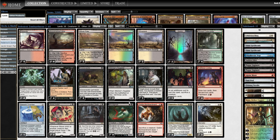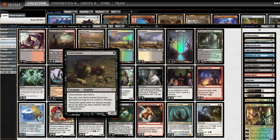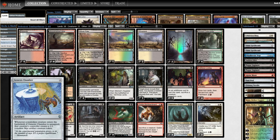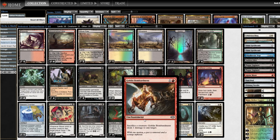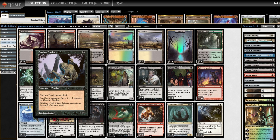Interesting choices in this deck outside of the core shell: Genesis Chamber was a 3-of in a Zombardment 5-0 deck from a couple years ago. It reads: whenever a non-token creature enters the battlefield, if Genesis Chamber is untapped, that creature's controller makes a 1/1 Myr. So if you're casting Gravecrawler two or three times a turn, you double up — get four or six creatures instead — that's four or six Bombardment triggers, a bunch of Blood Artist triggers, extra counters on your Carrion Feeder. Big money.